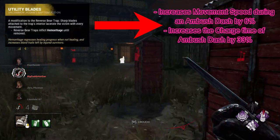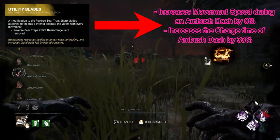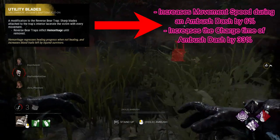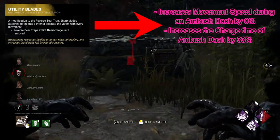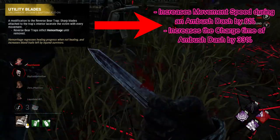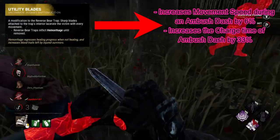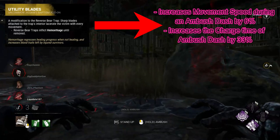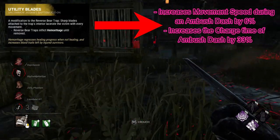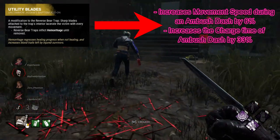The next one is the new Utility Wires, which increases movement speed by 6% during an ambush dash and increases the charge time of ambush dash by 33%. The lore reason for this effect is that Amanda Young, before she was captured and brought in by Jigsaw, was cutting herself because she couldn't handle things around her. So in memory of her past, that motivation helps her focus on the task at hand — taking more time but performing better when she does it. The ambush dash is literally the hidden blade attached to her arm where she would cut herself, which I think was a really good lore move.